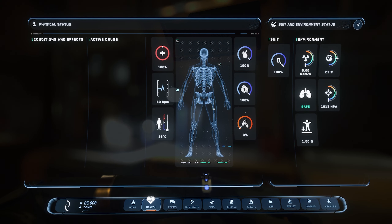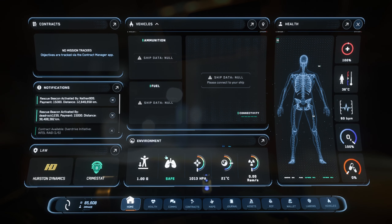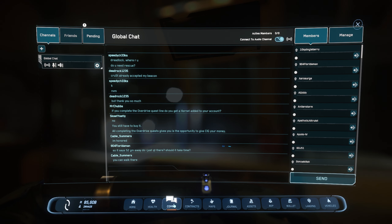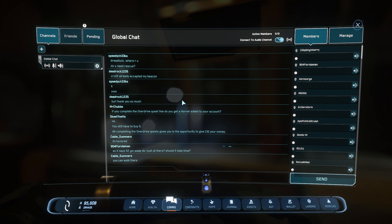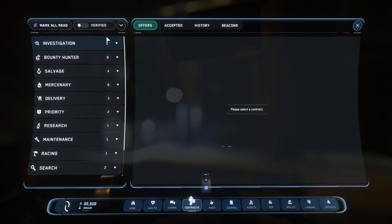The Health tab gives us the same information as the Home tab. The key difference I'm seeing is that it also displays conditions, effects, and active drugs. Everything else is the same — the health information and environment data. Moving over to Comms, I believe this is the same UI with nothing changed in the backend, so moving on.